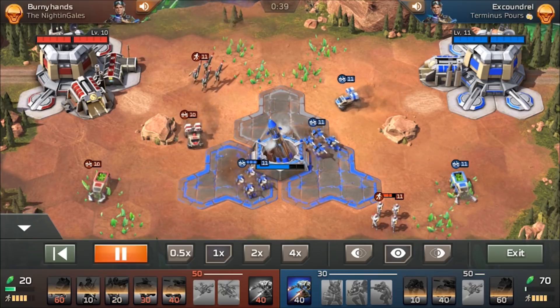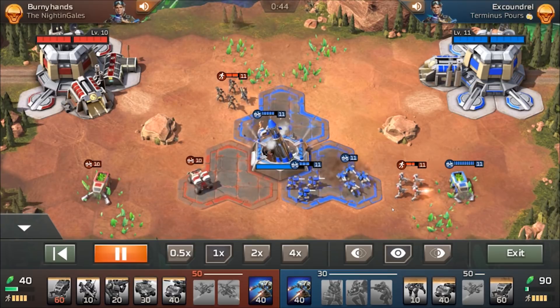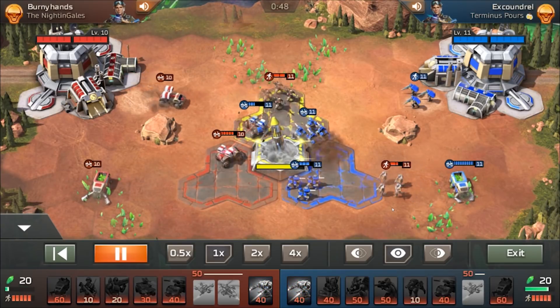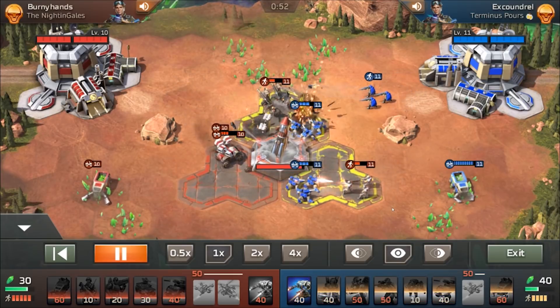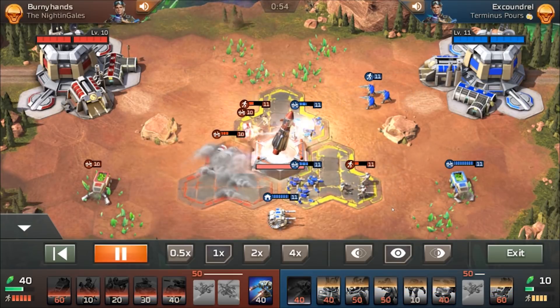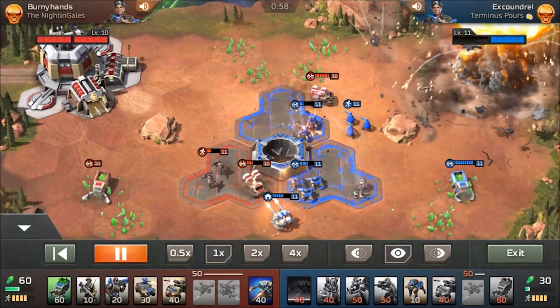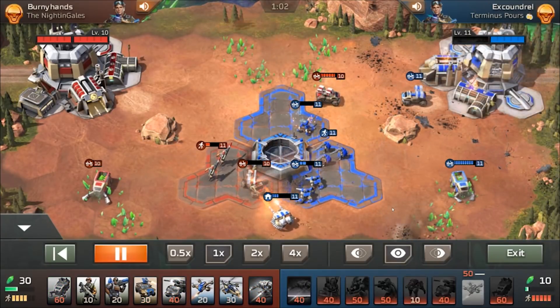This guy's just running those riflemen around my base - they're not going to pose any threat and I'm much more interested in maintaining control of the platform to make sure that I get my first missile. I basically wait to see what he builds. I see that he goes into a Pit Bull, I decide to go into a Pit Bull myself. He has got the missile troopers to help and I do kind of mess up here but I'm much more interested in making sure I maintain control of the platform. Unfortunately I screw up this first missile.